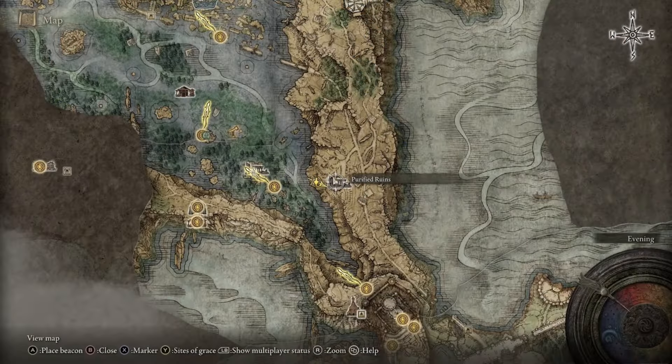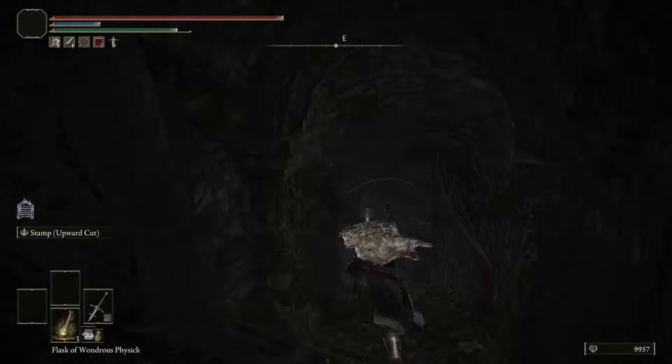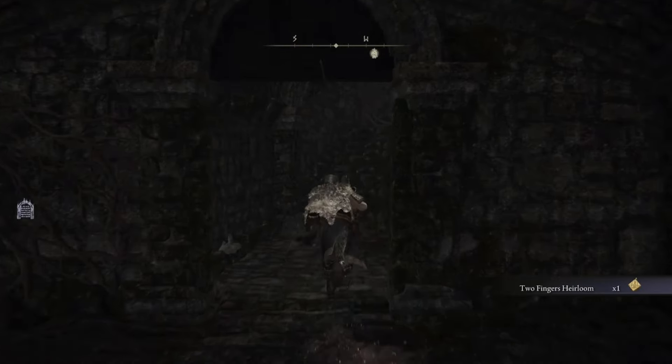Head to the Purified Ruins, where you'll find a staircase located under some boards. Run down underneath and in this area you're going to find a Shabriri Grape — you'll need it to talk to Hyetta in just a minute.